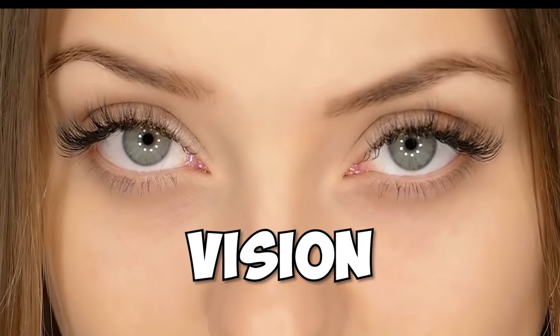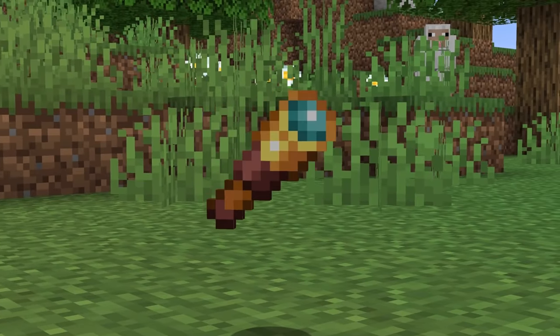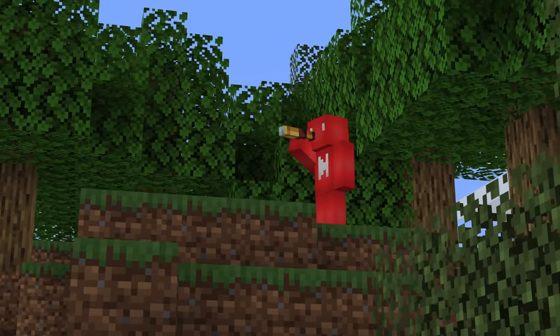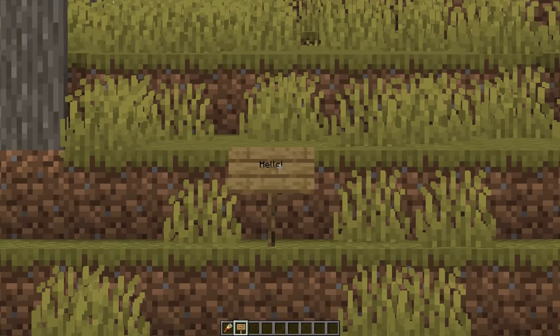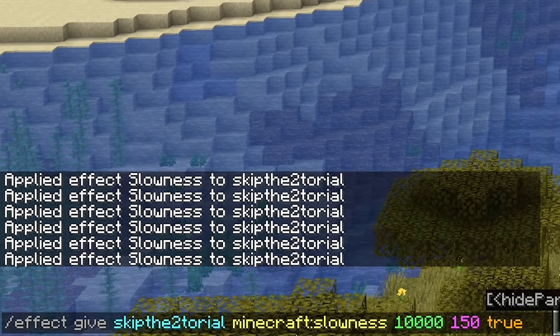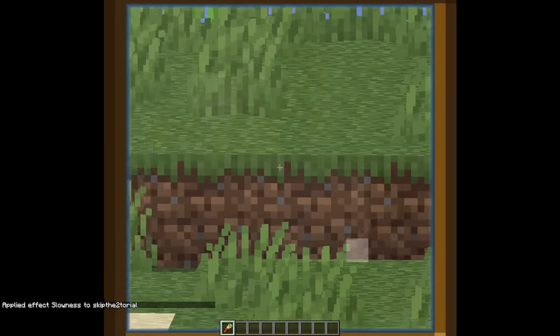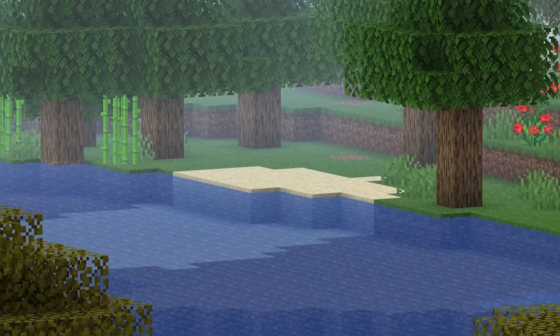Number eleven: even with 20-20 vision, it's pretty hard to see blocks from very far away — or at least it would be without some help. Sure, we could use the spyglass item from the recent Caves and Cliffs update, but that only goes so far. What we really need for a super zoom is to mix together low FOV, max slowness, the spyglass, and then the Optifine zoom to top it all off. With those combined, even the far lands will look just like they're in your backyard.